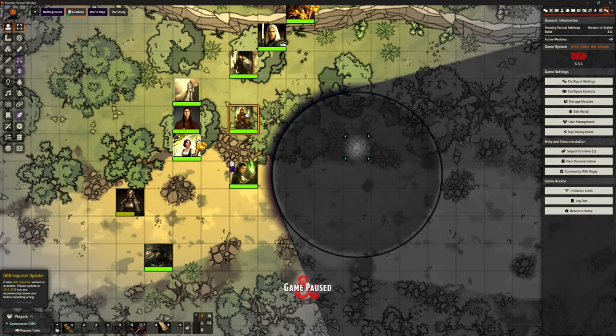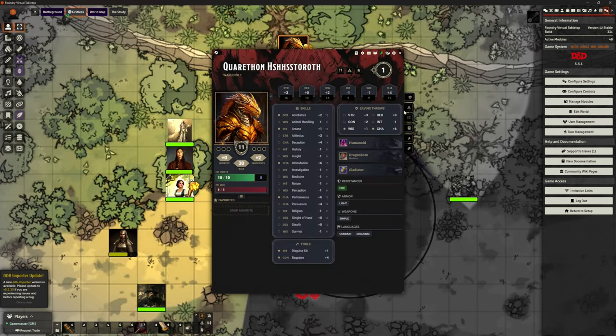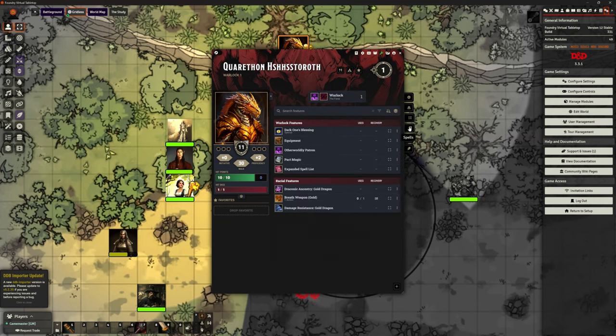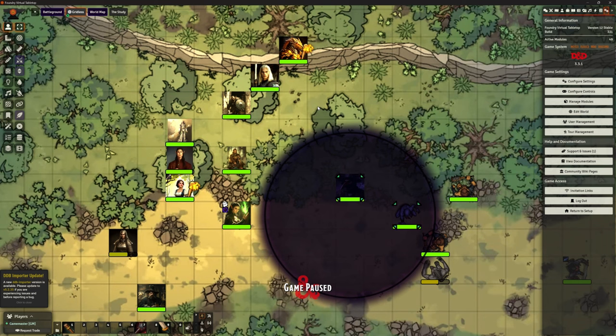I think with my Curse of Strahd party at the moment, none of them have got the Darkness spell yet because they're not high enough level, and none of them have got Devil's Sight — including we have got a warlock, but the warlock doesn't have Devil's Sight. So that's not an issue. Dark one's blessing, but no, you don't get that yet — I think it's third level you can pick that up. So that might be an issue for me, and if so, we now know how to do it anyway. So I'm going to be using my Darkness 3 version of that spell when any of my players pick it up or when any of my NPCs start throwing it around at them. And they will, because we've gone to this much effort to get it working — so I'm going to bloody well use it.